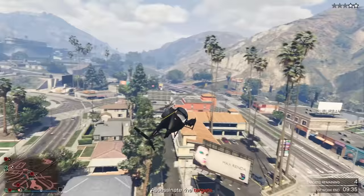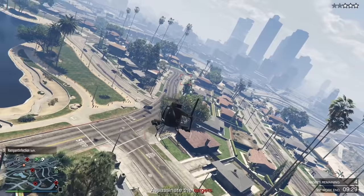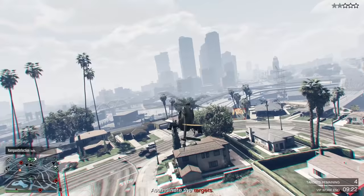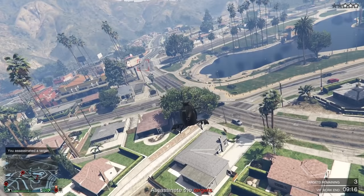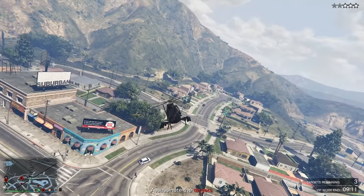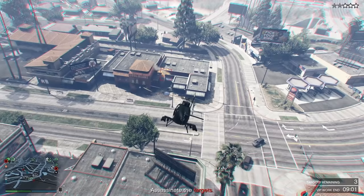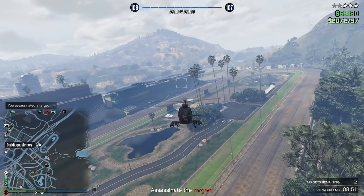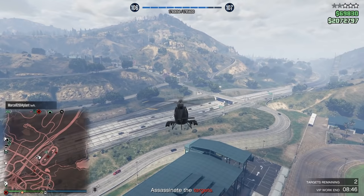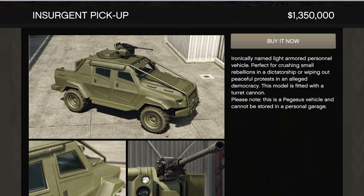Next up at number six, we've got the Buzzard — by far the best value-for-money aircraft in GTA Online. Coming in at $1.75 million, it's actually the cheapest helicopter in the game, and for what you get that's a really good price. While it's not the best PVP helicopter, its key perk is that as a CEO you can spawn the Buzzard right next to you through the interaction menu, saving tons of time. Instead of driving to pick up your aircraft, you just spawn it and fly off.